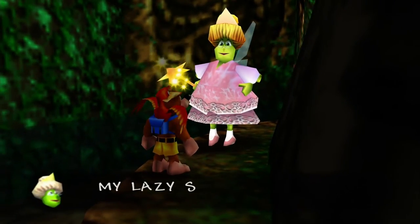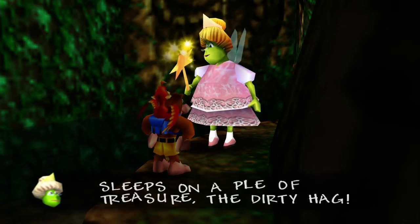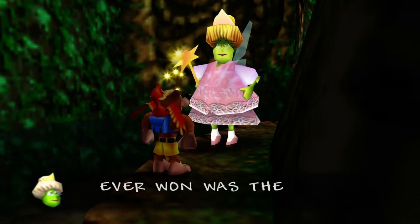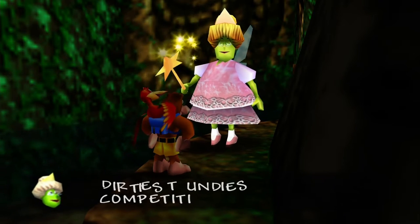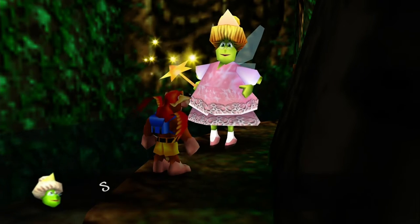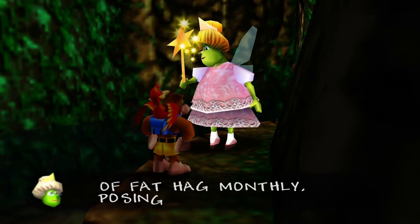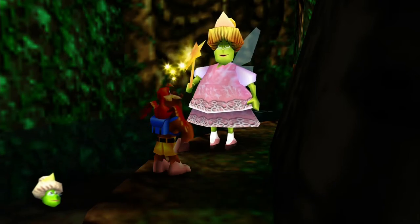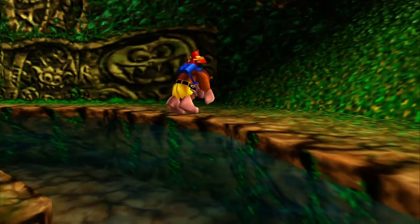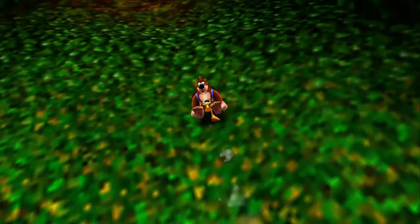Let's go ahead and talk to her. 'My lazy sister often sleeps on a pile of treasure, the dirty hag. The only thing she ever won was the dirtiest undies competition at witch school.' Ew, that's disgusting. 'She often boasts of appearing on the cover of Fat Hag Monthly, posing in her long johns.' Ew. I need to get the bleach, my friends. I can't get the images out of my head.